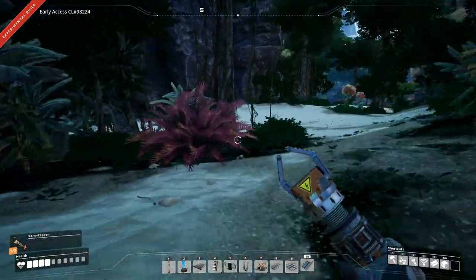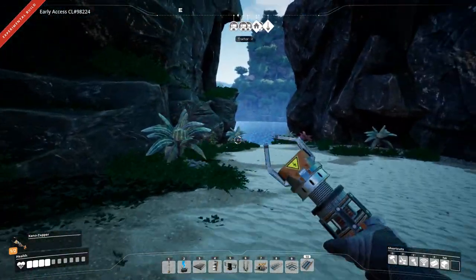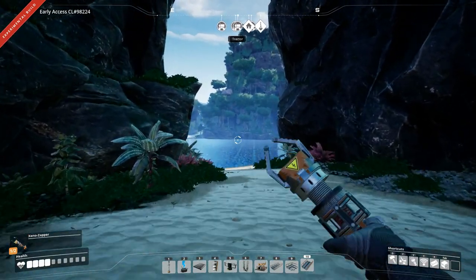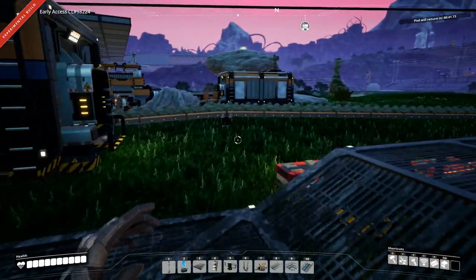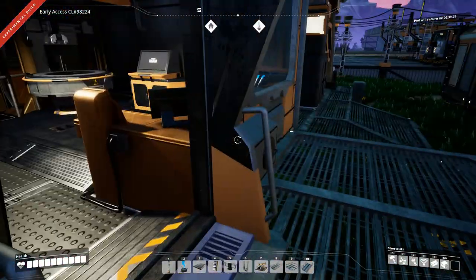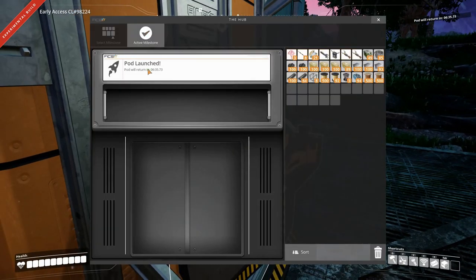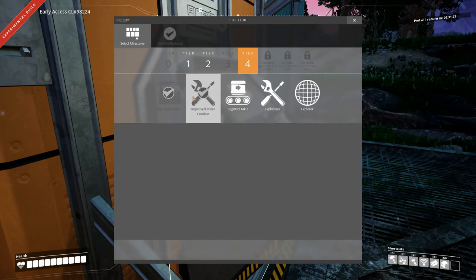Let's see if we find something on the way - I'll start running home. If we don't find anything interesting, I'll be back when we're at the base. So we are back here at the base and I have unlocked the improved melee combat.